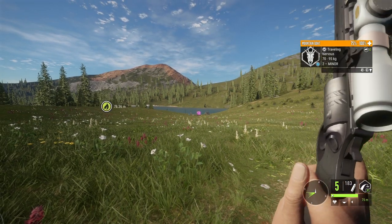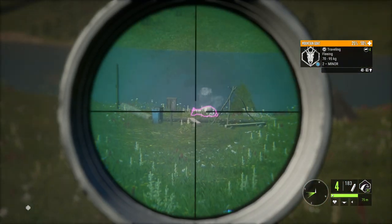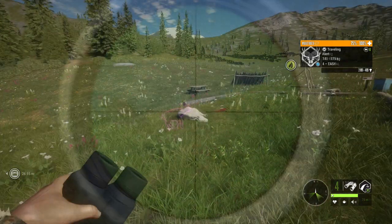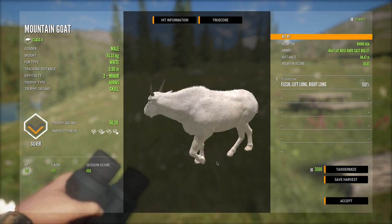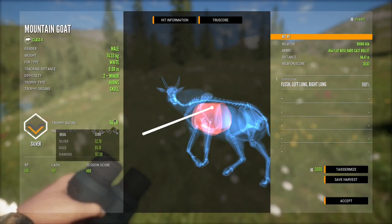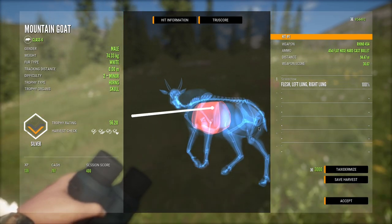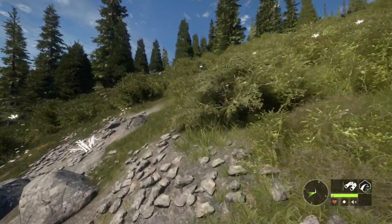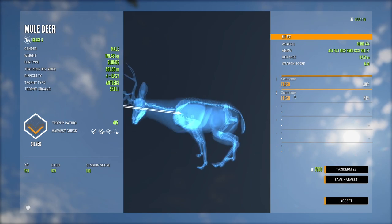We're going to kill this goat right here and then head over to collect our muley. It absolutely dropped — we double lunged it, 56 trophy rating, from 94 meters. We aimed just at the spine and it had barely any drop, so that's good to know.